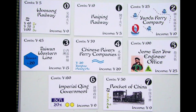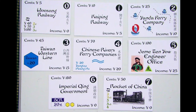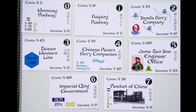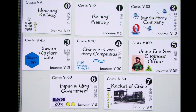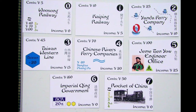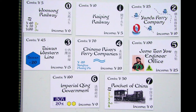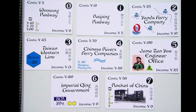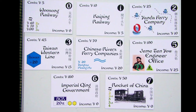The initial auction. There are eight private companies, numbered from 0 to 7, that provide players with special powers. Unlike most 18xx games, these privates cannot be bought by the share companies, and the power belongs to the player. In most cases, it is applicable to all of that player's companies. Let's look at the privates in detail before describing the auction.